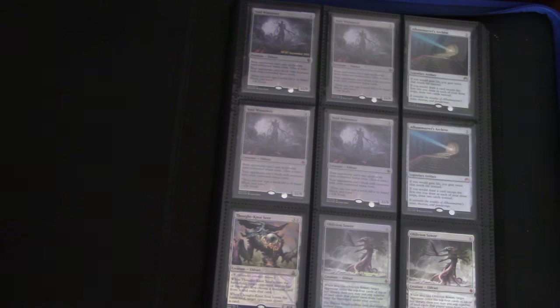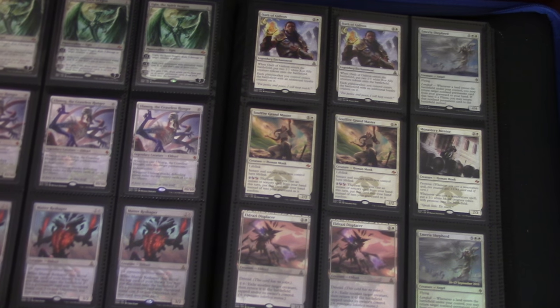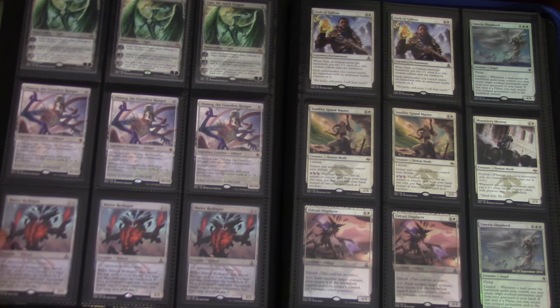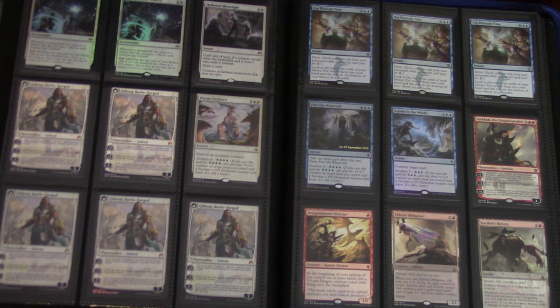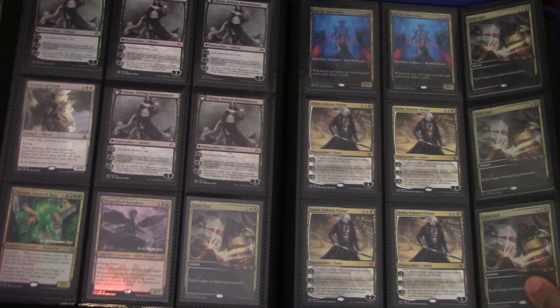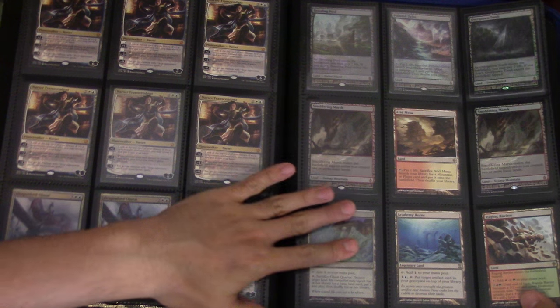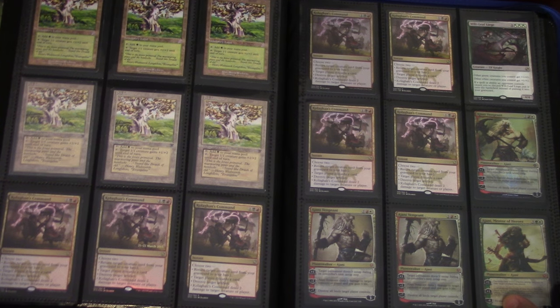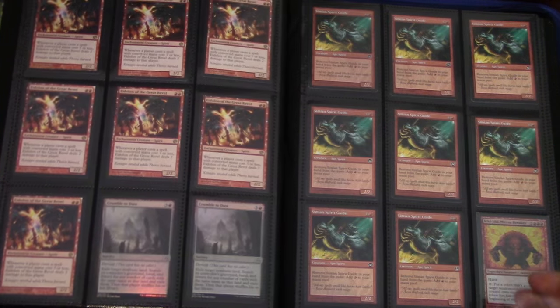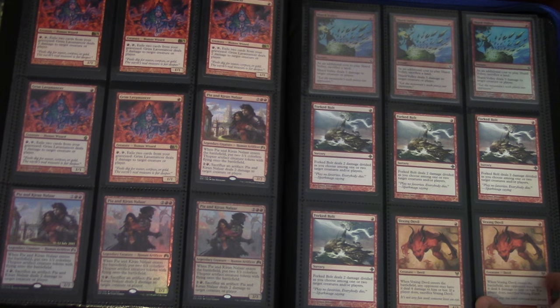This is actually the real binder, in case you wanted to know. This section is standard stuff, and this is my real trade binder — I don't know if you've actually seen it before. This is how I trade. I have the standard stuff here, and the modern stuff in the next section. It's always a hundred percent full or a hundred percent empty.